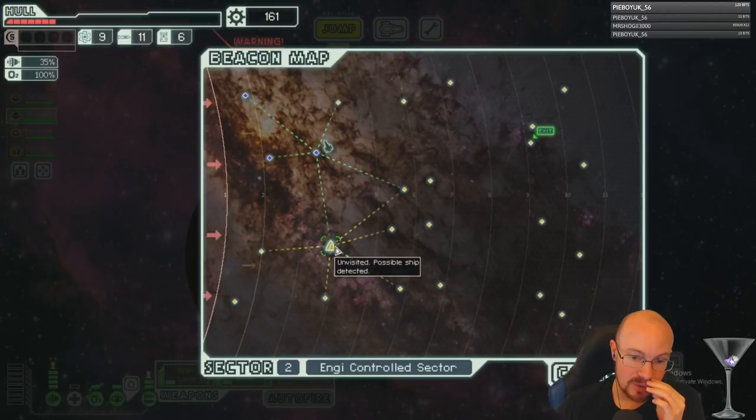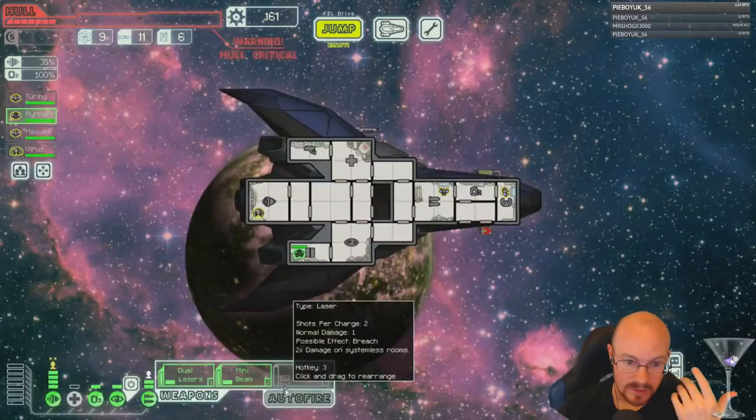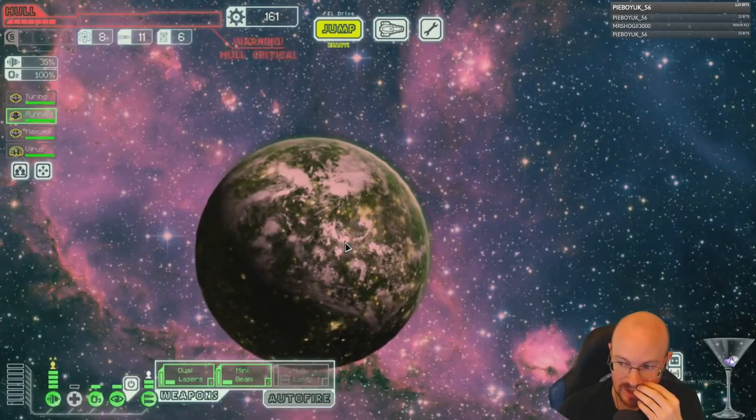I can't find a store in an engie sector, which is ridiculous. I don't want to spend scrap on weapons right now when I just need to get my shields online.